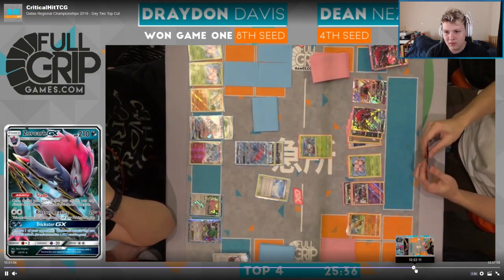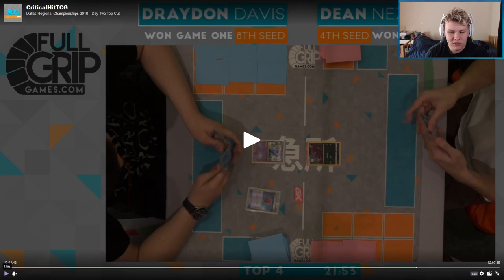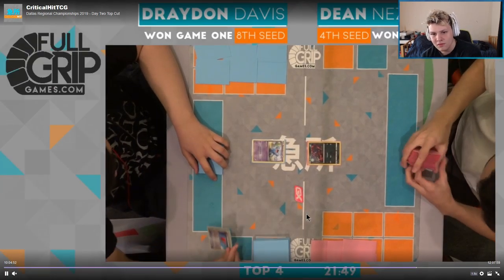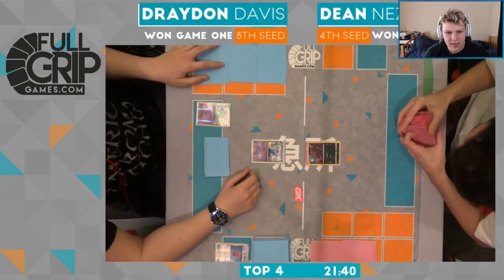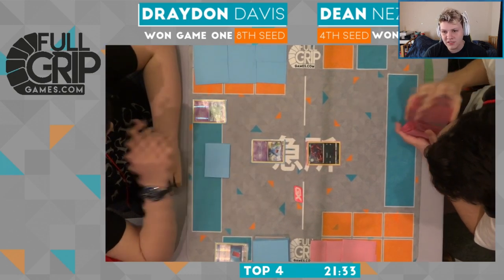Looks like they're going to make an issue out of this — it's not a huge deal. We're going to game three though. Dean has the Guzma — the Guzma for the Shaman and knockout. All right — we got Drayden going first, open Wob, bench Trubbish. The rest of his hand did not look good. He got the Red Card on Dean and then it's going to be a pass over to Dean.